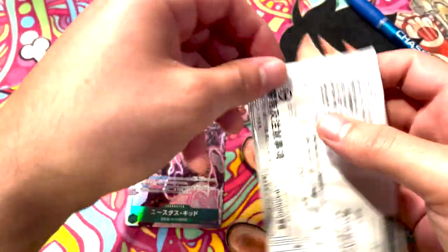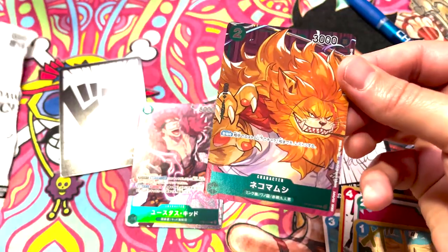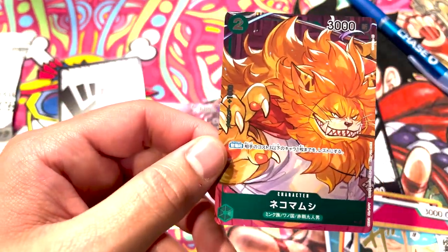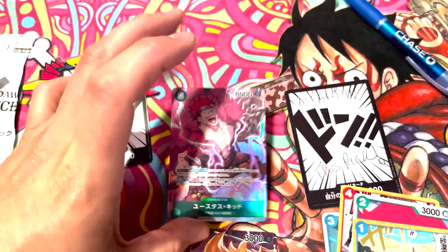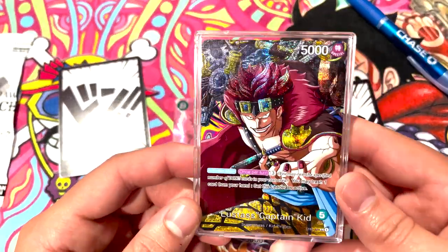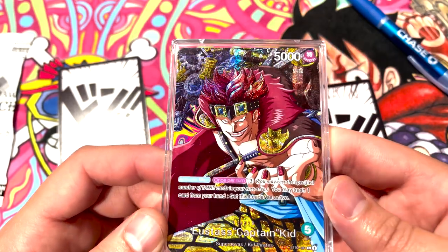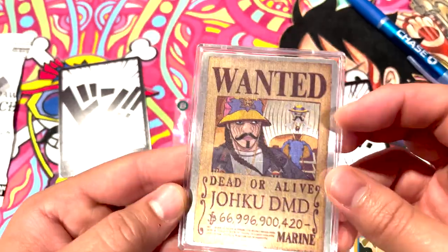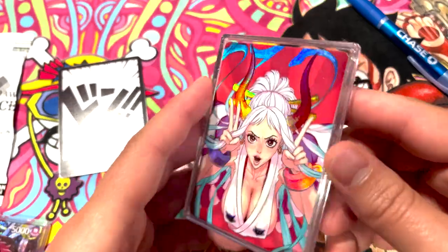Oh, I forgot to open the Cat Viper! Dang it. Let's get this Cat Viper open. Come on, Cat Viper. There you are — thanks, buddy. And if you're playing this Kid in your deck and you're playing the Kid leader, you probably want to play this Kid leader. It's pretty sick. If you're a pirate and you look in the right places, you can find the kind of treasure that you need. Thank you so much.